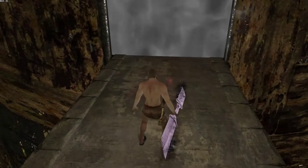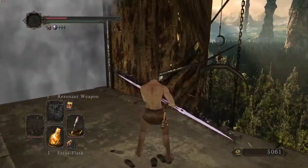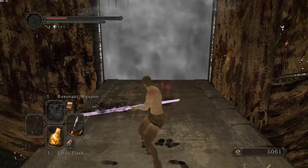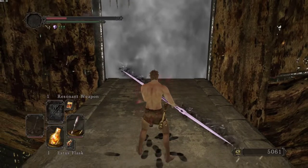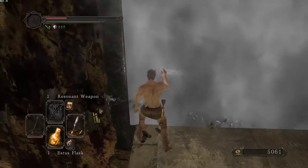Basically what I'm doing is I'm going to the far left of the fog gate and I'm going to center my camera using the lock-on button, then I'm going to roll twice forward as soon as I go through the fog gate, followed by two short steps while locked on, and as soon as I get my stamina back fully, I'm going to start doing the first R2.